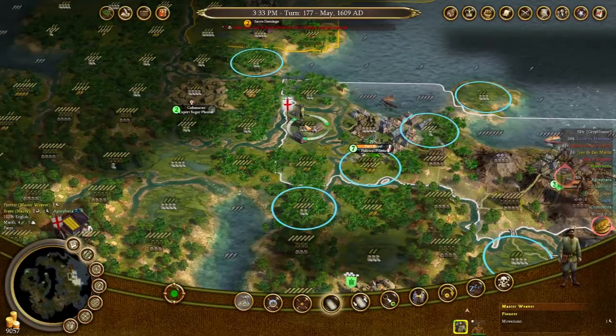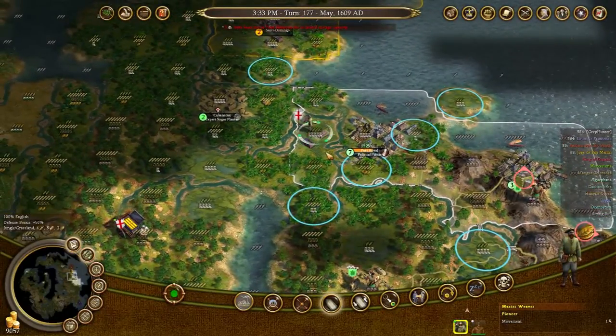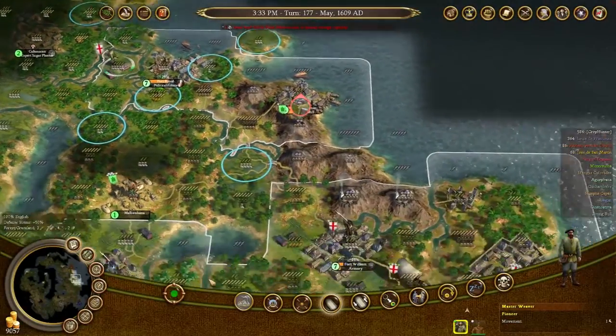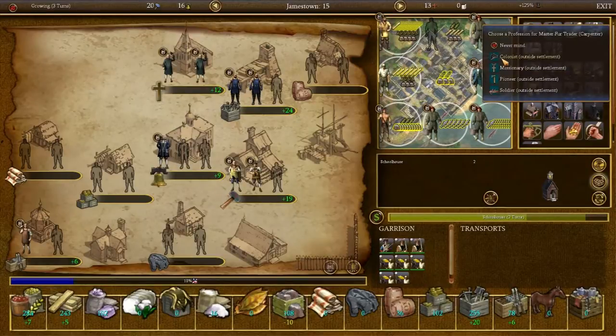Mr. Weaver — I think I need you. Actually no, I don't. Fur traders are the ones who do coats, right? The fur traders' house converts fur into coats. Three coats per citizen required to build a fur trading post. I do have a master fur trader, so excellent. You, sir, you get to leave. You'll become a colonist.